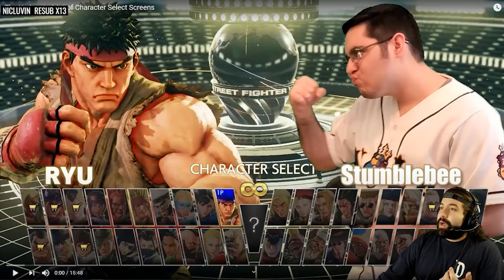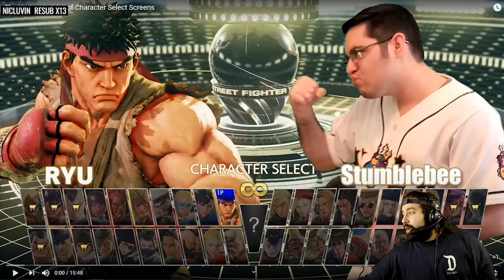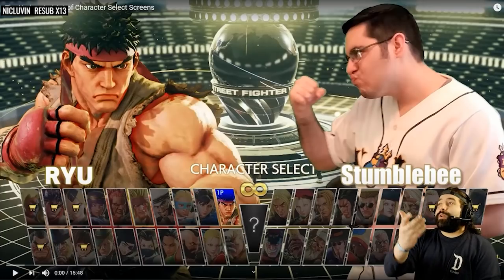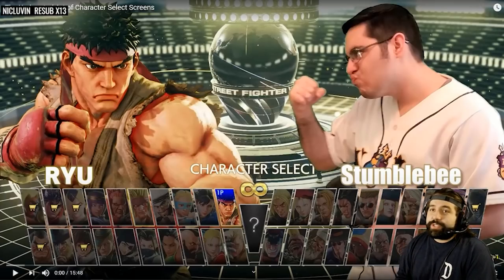This is Stumblebee. Stumblebee is a YouTuber that has been coming up, and I've actually heard of this guy because he makes great videos — video retrospectives on specific topics, like guest characters or a study on MVCI. A lot of people have watched his MVCI video. These are videos about topics that don't really get explored too much, and this is definitely one I want to watch with you guys and tell you why I care so much about character selection screens in games that I love, which includes BB Tag.